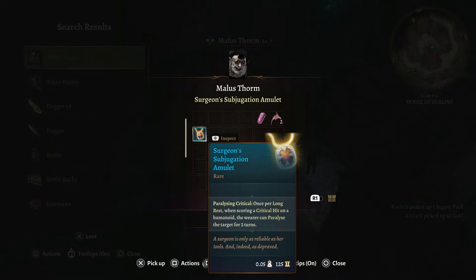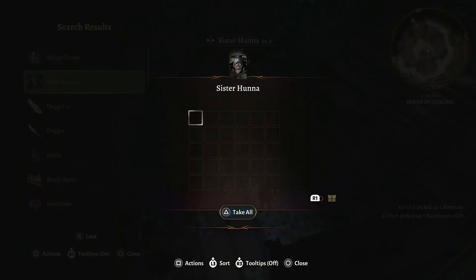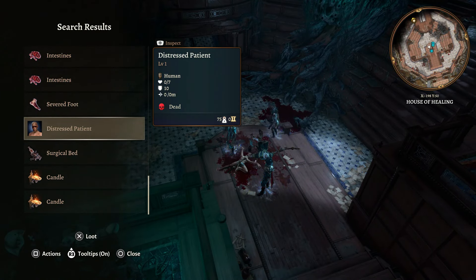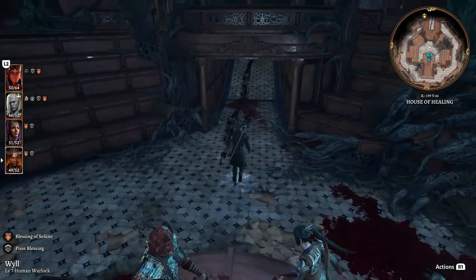You can also get the Surgeon's Subjugation Amulet so that once per long rest, when we score a critical hit, we can also paralyze an enemy. That works really well with Luck of the Far Realms, a Illithid power that can guarantee critical hits - a really nice combination. After all the looting, let's continue on toward the south.